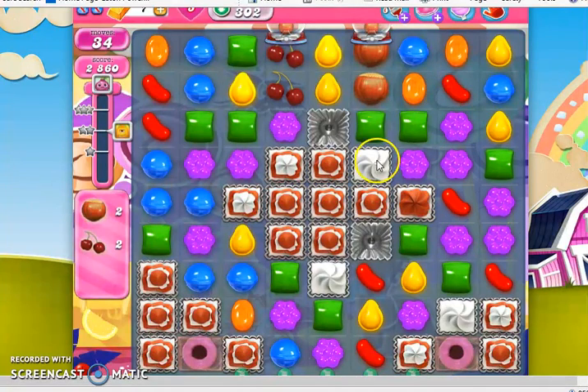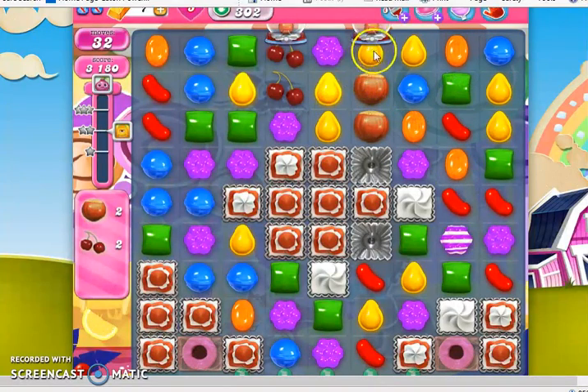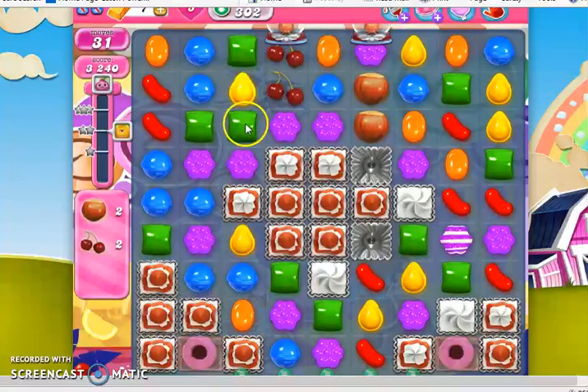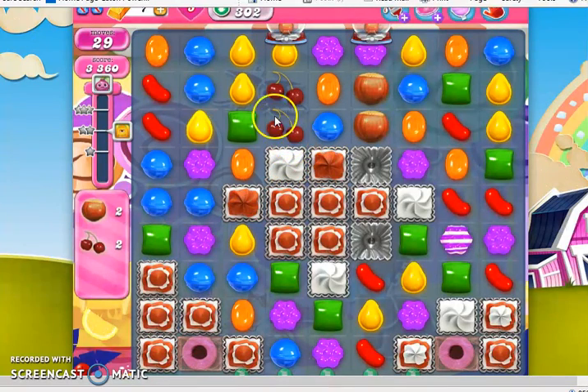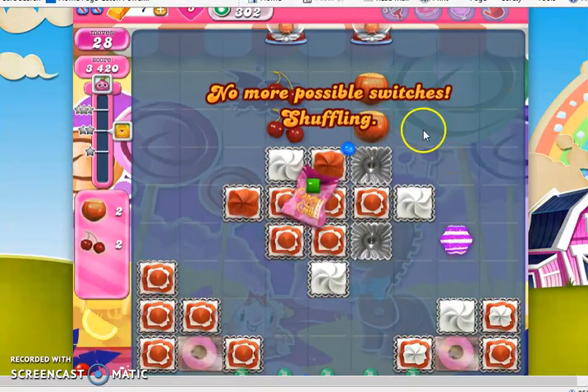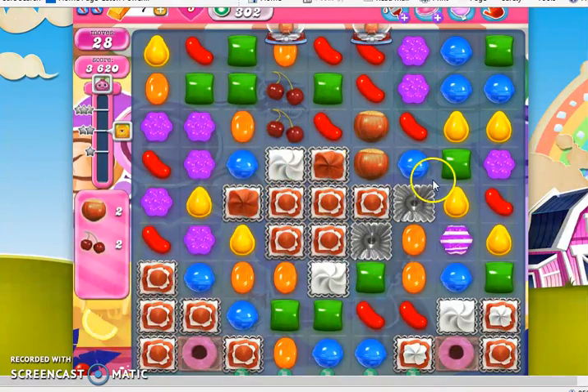In fact, I want a reshuffle here because I'm not really doing very much. Here we go — starting to strike the frosting again. It's a little better; we're working our way through slow and steady. And there's the reshuffle I was looking for. That was actually pretty good — it struck some of the frosting on the reshuffle and gave us another opportunity for a striped candy.